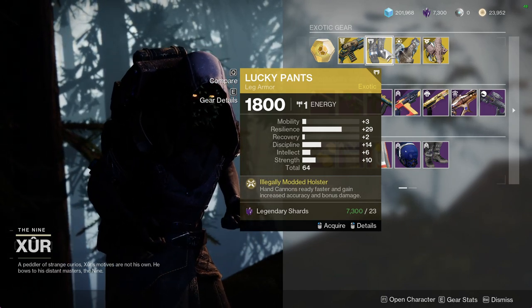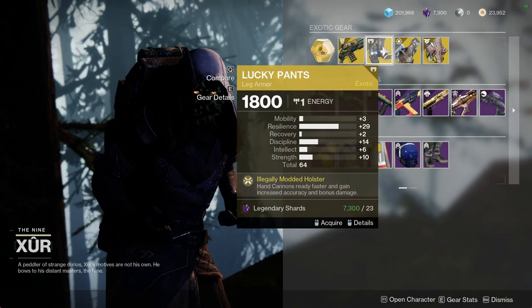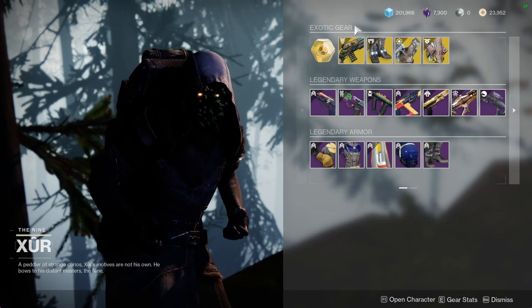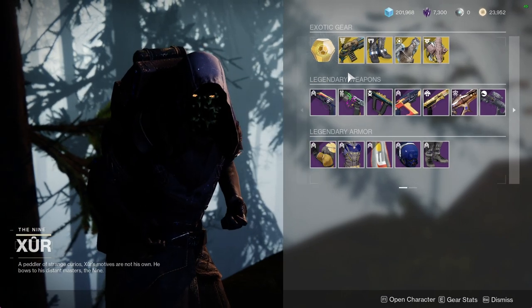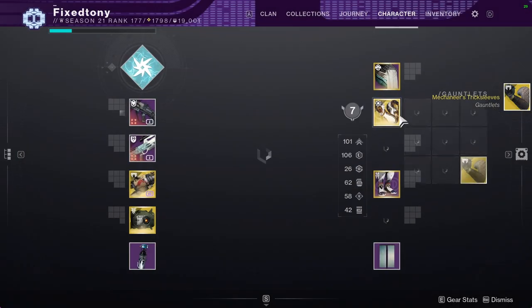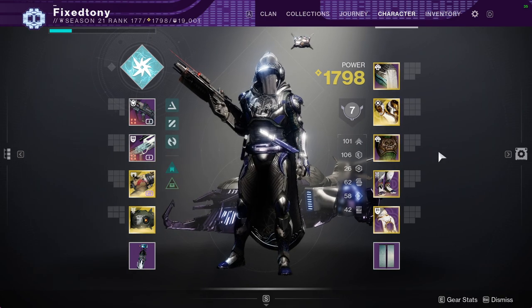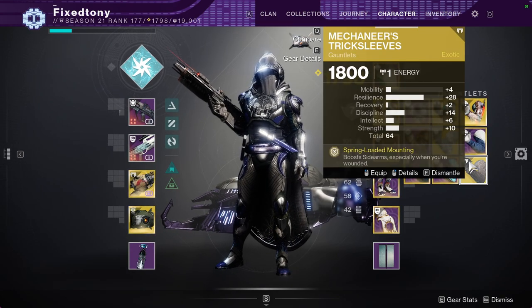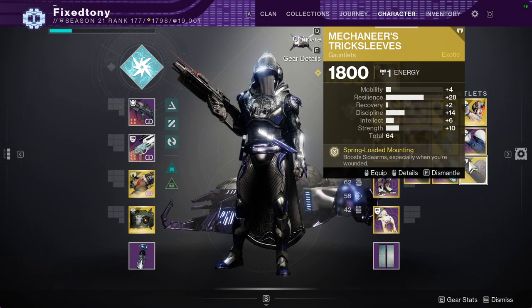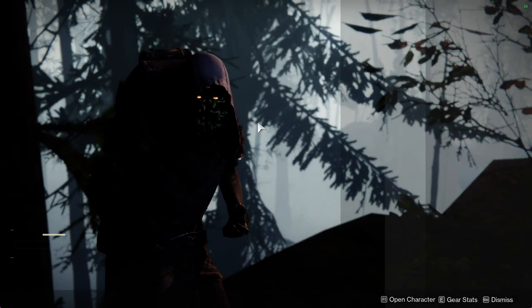Lord of Wolves used to be really broken. Lucky Pants with — oh wow — a natural 29 stat roll; once masterworked you could get a 40, and with Resilience that's a 41, which is kind of gross. We have Stronghold with pretty terrible rolls and Verity's Brow with also really terrible rolls. If you don't have any of these, definitely pick them up — it's always better to have it and not need it than to need it and not have it. I just got Trick's Sleeve — 28 naturally, and masterworked that's a natural 30, which is already really good, so I could bump it up to a 40. Not bad at all.